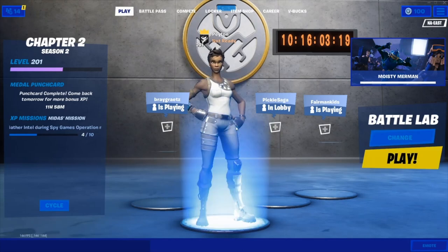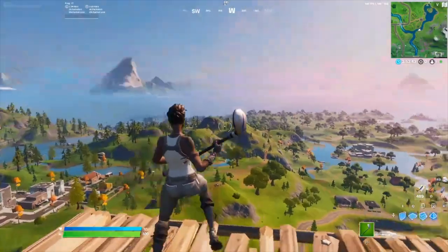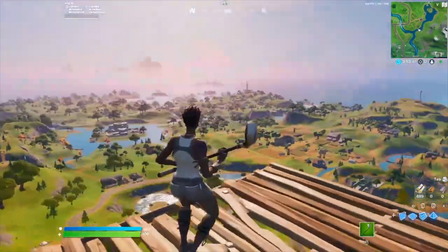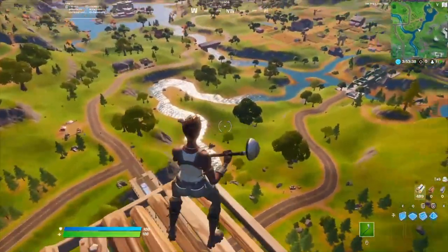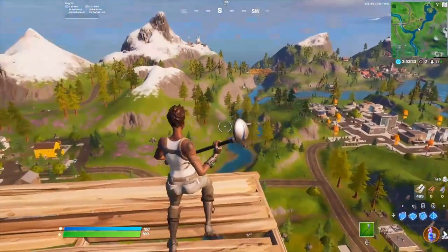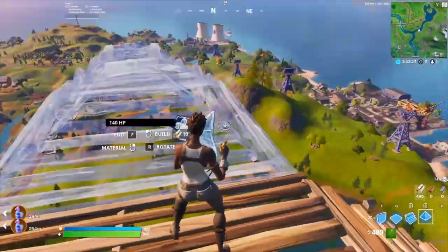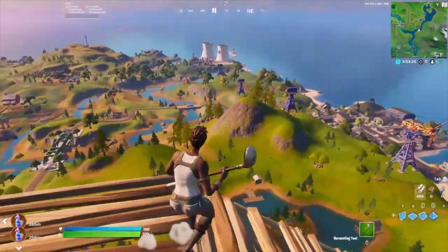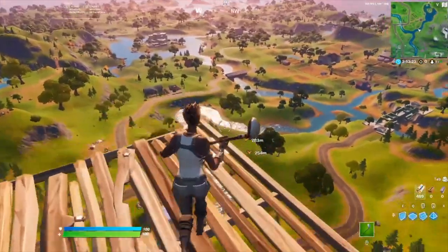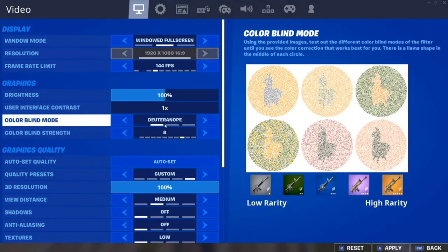Now I'm going to go into a battle lab and show you why these settings are the best to find llamas. I'm going to show you the difference between no colorblind mode and colorblind mode. With no colorblind mode, you can see the ones that are really close, but when you look off in the distance you'll only see tiny pixels, which is really hard because the map is big. But when you turn on colorblind mode, the llamas will literally pop and won't just be pixels.